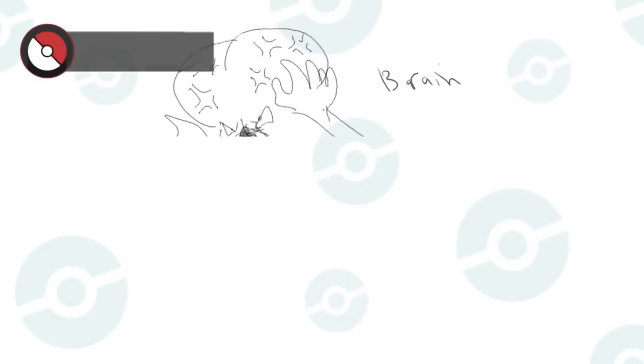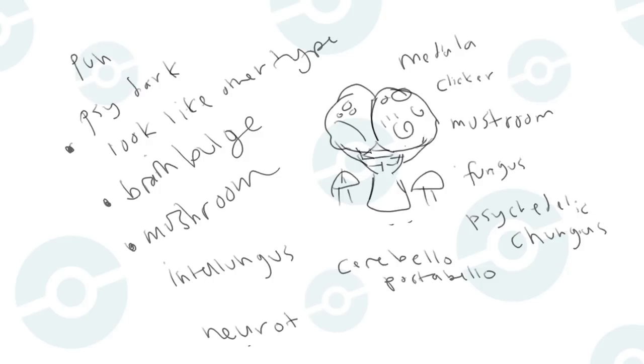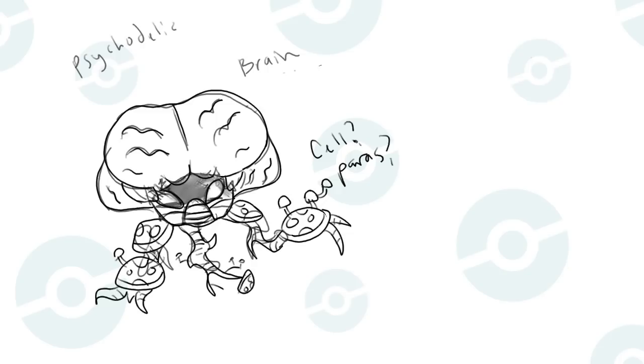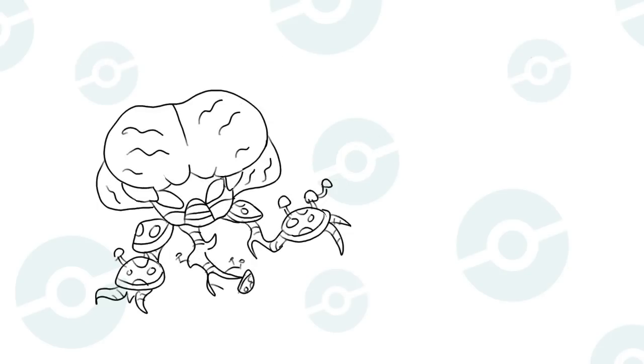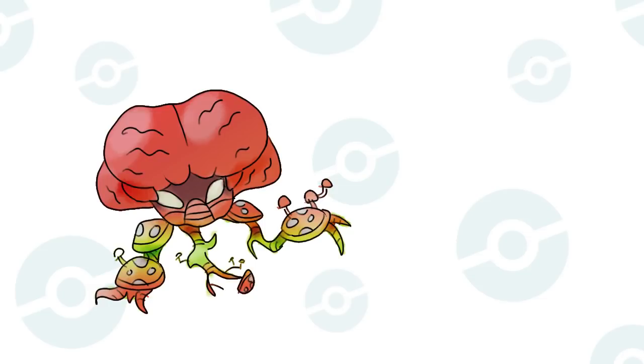Oshkroom City suggested a psychic type with its brain sticking out. That was my starting point — the brain. I was a bit stumped on how to proceed until Will Budgets suggested a mushroom fake. A mushroom cap would make a great place to add the brain part of the design, while the rest of the mushroom could double as a brain stem. Color and design wise, Parasect inspired me — the bright colors, the parasitic mushrooms, and the vacant eyes.